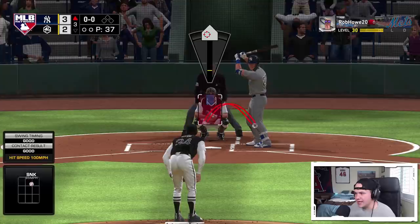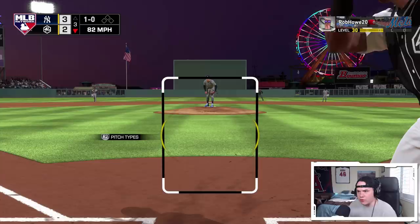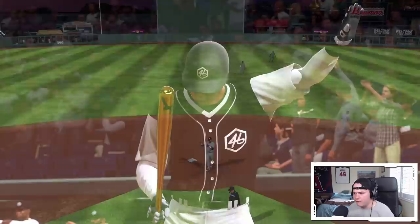Bottom of the third — we got Tony Gwynn, Alomar, and then Justin Upton coming up. He's in the hole but I've got to get something going early, I've got to get some base runners for him. We need to get something going against Nolan Ryan. Up the middle — we'll definitely beat that. Even if that was going to get in the glove of Joe Morgan, we were beating that. Lead off base man, that's what we need right there.